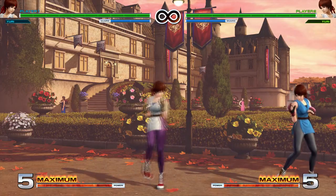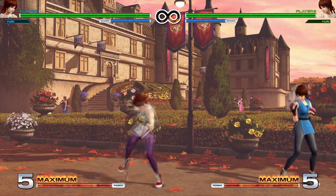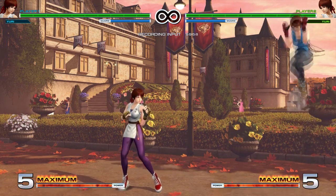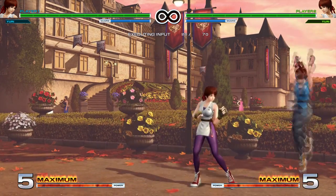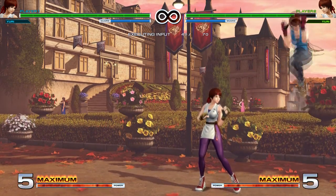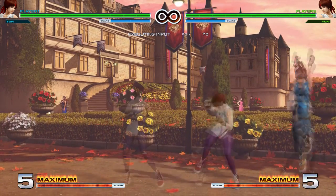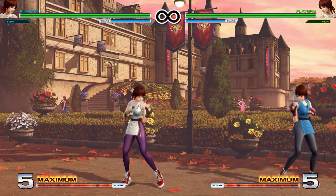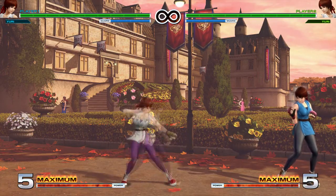Heavy kick will whiff like all the other buttons except for light kick, but it's pretty solid as an anti-air from a distance. It goes pretty far so you can use that as a bootleg anti-air if you need to. Both her heavy buttons — heavy punch and kick — are slightly negative on block, so they're pretty good still.